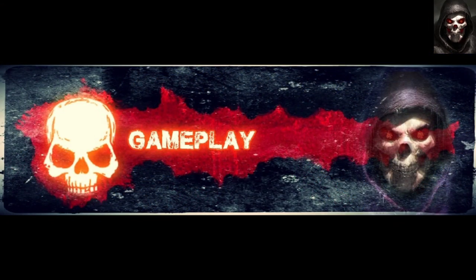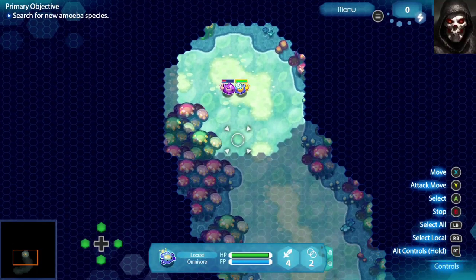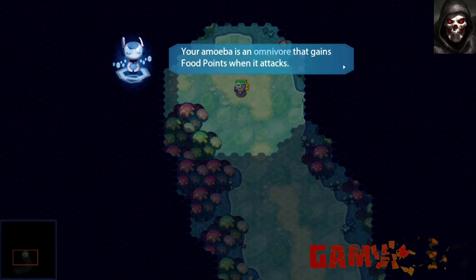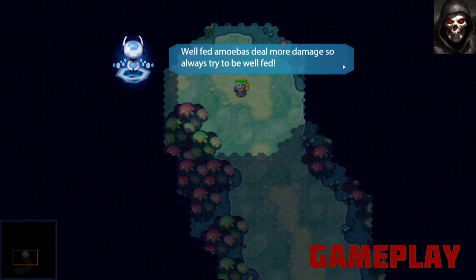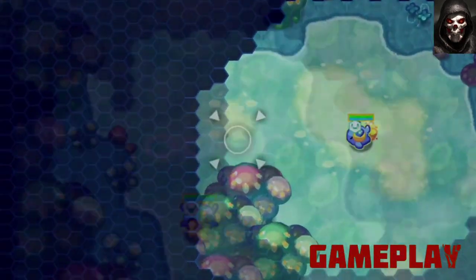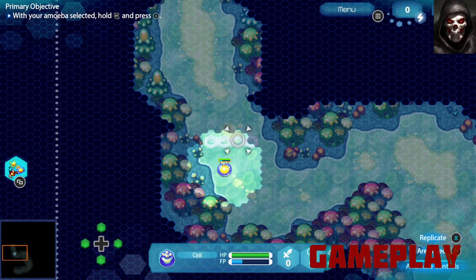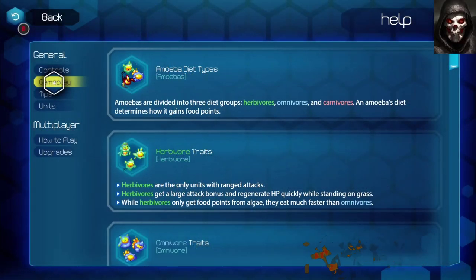Amoeba Battle is different from most RTSs in that there are no bases to build to create your army. You do this with what the game calls binary vision — you basically replicate yourself and keep doing so until your cap is reached. To do this, your amoebas must forage for food in order to build up enough energy. Once well fed, it's time to replicate, which creates two identical amoebas of the same type, doubling your army.